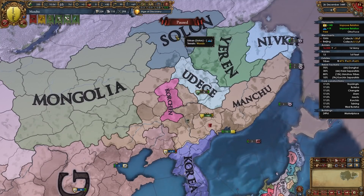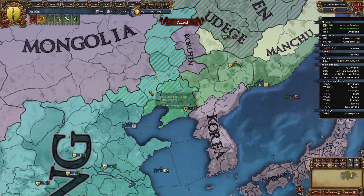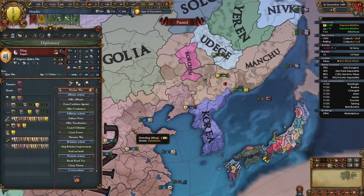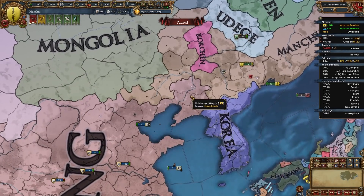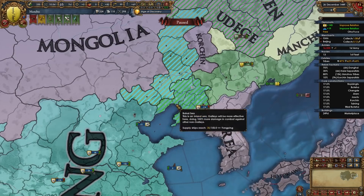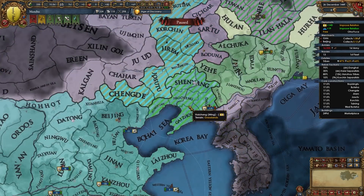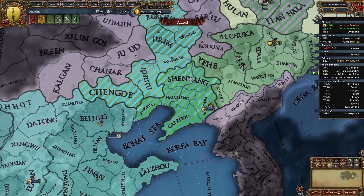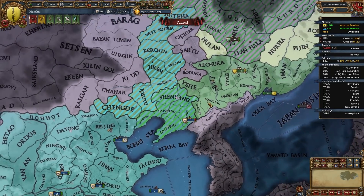The fun thing about forming Manchu is that we also gain cores on provinces that Ming owns. Because Ming is our overlord, they will periodically get events where they can give these cores back to us, and 99% of the time they actually do choose to give us back some of these cores — which is pretty nice. There is a fort province here and by them giving these provinces for free we don't have to take them later.